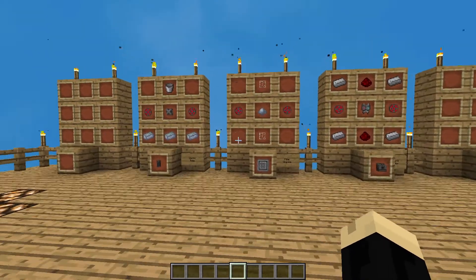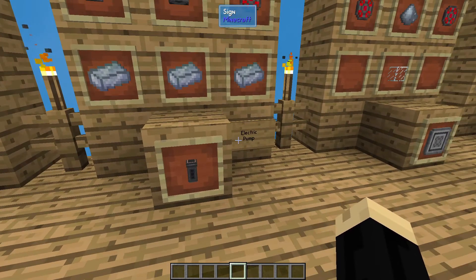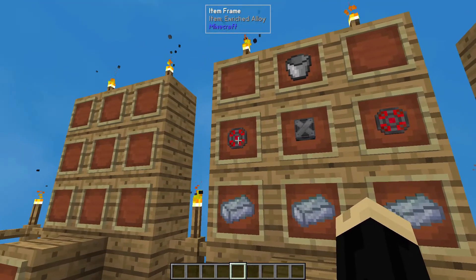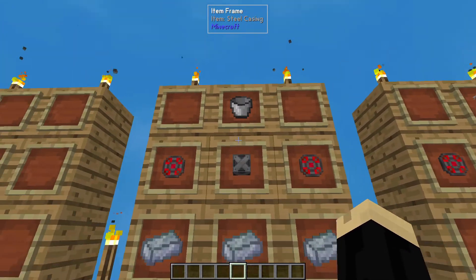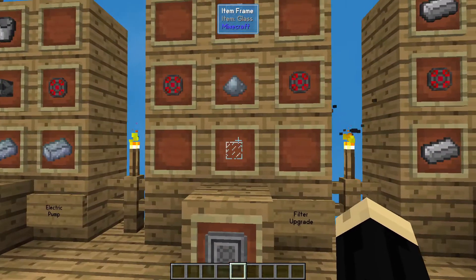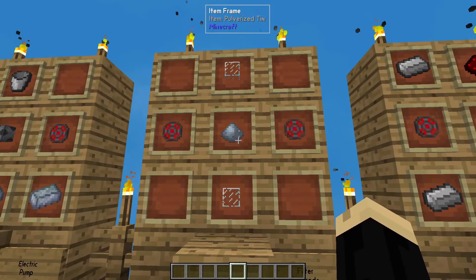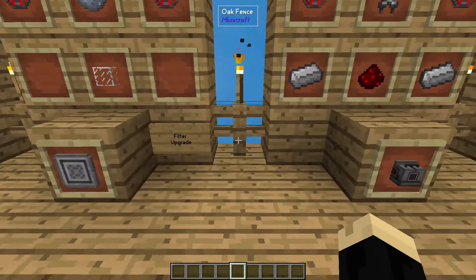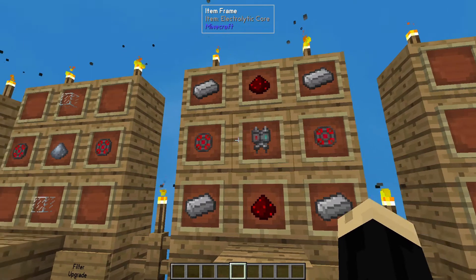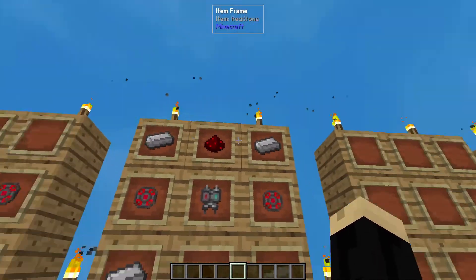So the three main components we're going to need for this build: first is an electric pump, which requires three osmium ingots, two enriched alloy, one steel casing, and one bucket. You're going to need a filter upgrade, which is two pieces of glass, two enriched alloy, and pulverized tin. And you're going to need an electrolytic separator, which is an electrolytic core, two enriched alloy, two redstone, and four iron ingots.